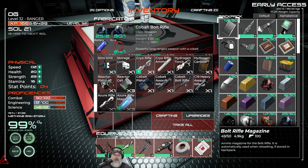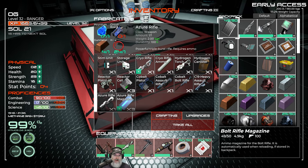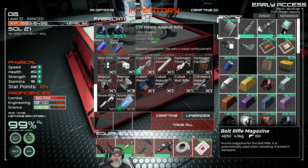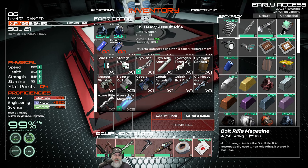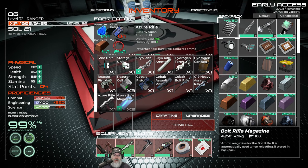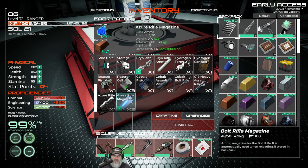Now we have the Cobalt Assault Rifle, the Cobalt Bolt Rifle, the C19 Heavy Assault Rifle, and more stuff requiring Zirconium. Very interesting. A powerful triple burst rifle that requires ammo. A powerful automatic rifle with Cobalt Reinforcement — so this is automatic. Yeah, we're going to have to try those out. A Zirconium weapon doing 60 damage plus or minus 5 with 20% critical hit — that's pretty deadly.